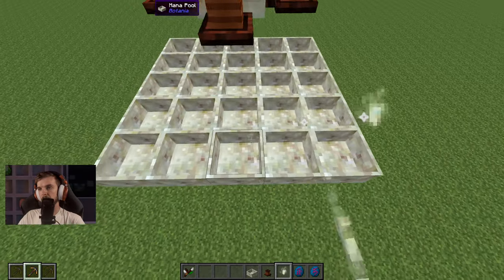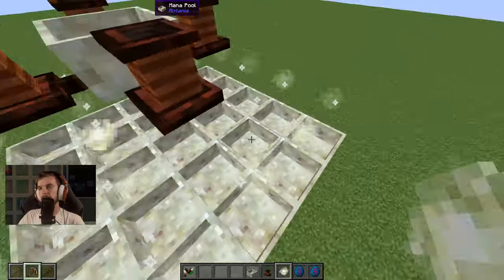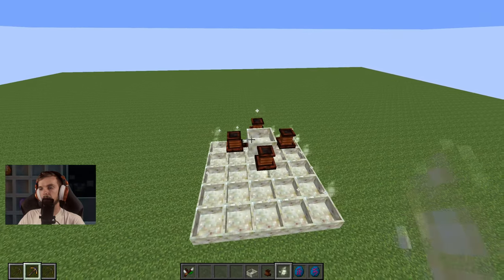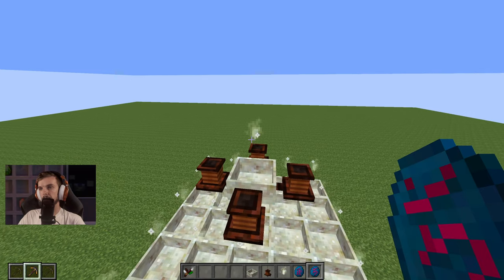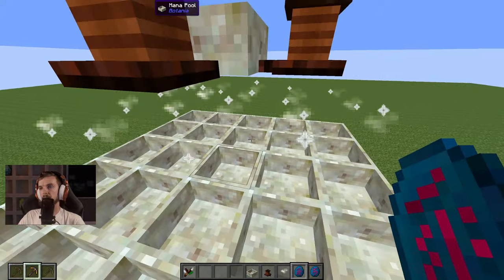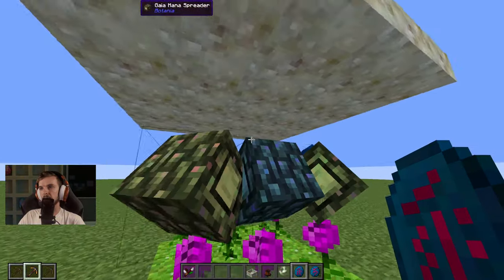Now I want to apply a Spark to every single pool here. We've got to make sure we hit the top pool as well. So I want to put a Dominant Spark on the very top and a Recessive Spark on this middle pool. There we go — that's the Spark in the middle.